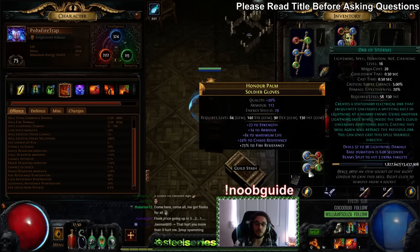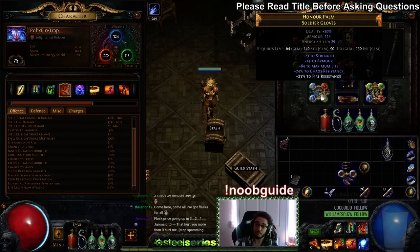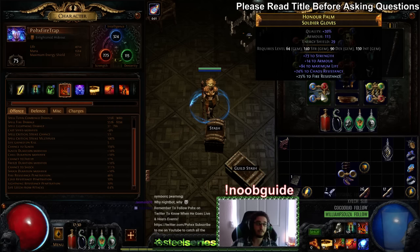Another interesting case: if you were to use a Lightning Coil, it would get a pretty solid buff — especially the legacy version — because you would mitigate 13% lightning damage when 40% of physical is converted to lightning. You have to be careful though: you want to make sure your resistances are perfectly balanced and that you don't go over the resistance cap.